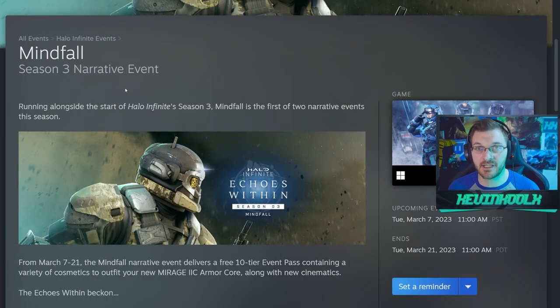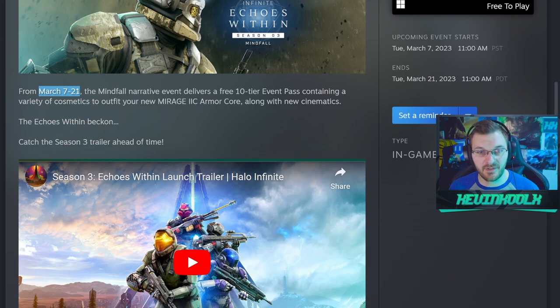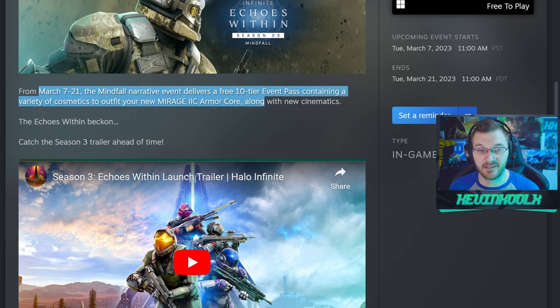We just saw some information drop about the narrative event coming in for Season 3. It's coming Day 1 and the event is going to be called Mindfall, which seems to play into what we saw with the cutscenes — going inside the mind of Din, being corrupted by Heratus. This will be the first of two narrative events this season, very similar to Season 2. This event will take place from March 7th to the 21st, delivering a free 10-tier event pass containing a variety of cosmetics to outfit your new Mirage IIC core, along with new cinematics.